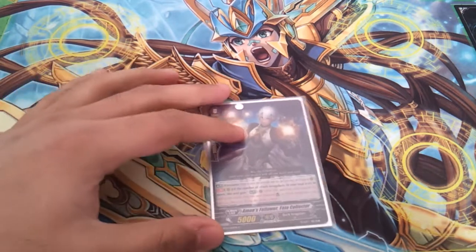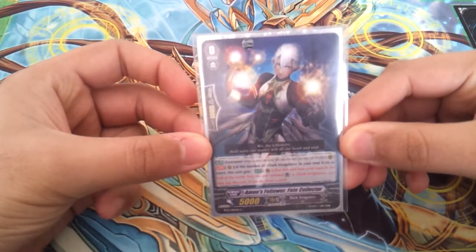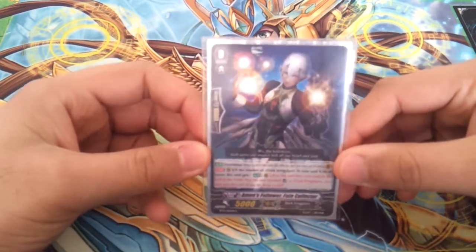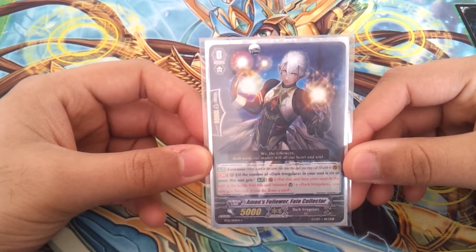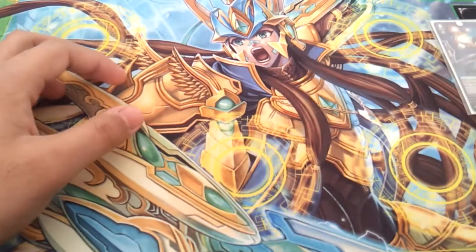The starting vanguard is Amon's Follower, Faith Collector. When this unit boosts and you have 6 or more soul, after it's done boosting, you can put this card in the soul to draw a card. He's really good because he's a 5k booster, the boosted attack does not have to hit, and he can boost anything — so he's really good for that extra draw power and he gives soul.